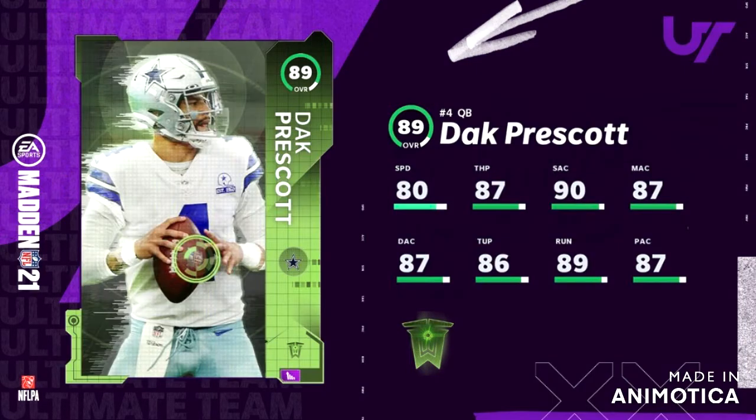Next card we'll be seeing is Dak Prescott. He will be the set master for this week. After looking at this card for a while, I think this card may be the best quarterback in the game. He's going to have the speed, his throw power is going to be 88, and if you run the go deep chemistry — which I'd recommend — he'll have a high to low 90s throw power with pretty good throw power. He's going to have short accuracy and deep accuracy both in the elite tier, while his medium accuracy will be in the medium tier.